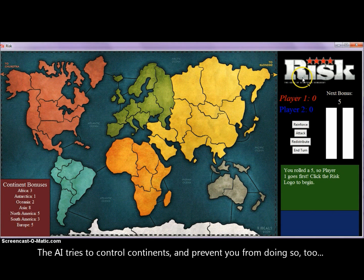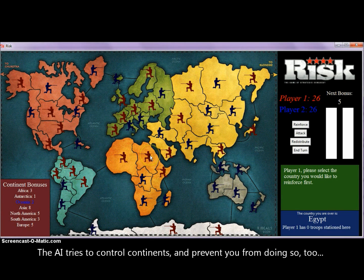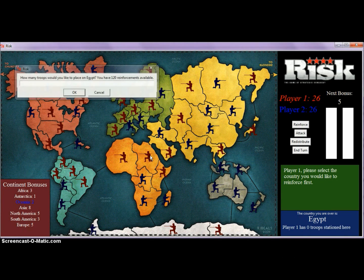We begin by clicking the Risk logo and then distributing the countries. Now that we have distributed all the countries, we will reinforce them. You get 120 reinforcements and you can place them however you like on your 26 countries.